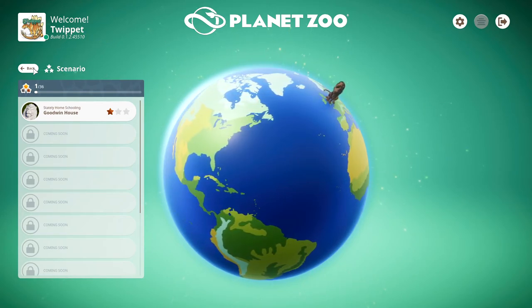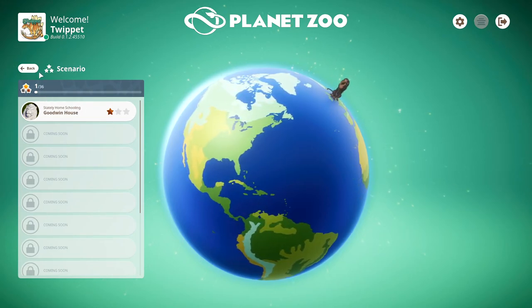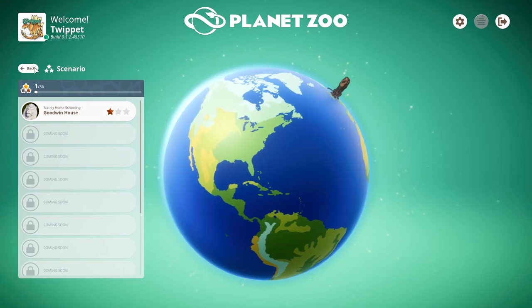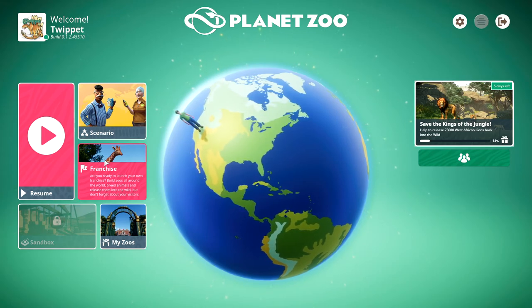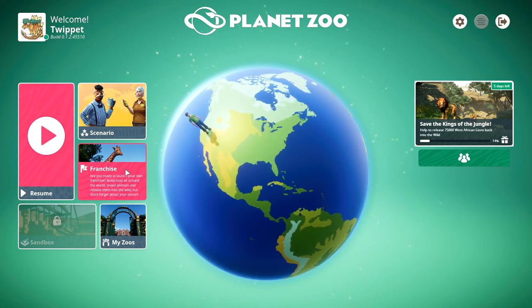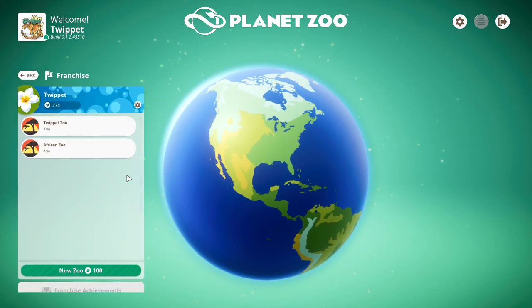Now I more or less know what I'm doing, but it only says I have one star for some reason — I thought I got all three. Maybe that's another glitch. This is in beta right now so there are going to be some glitches and things that won't work properly, but those will be fixed once the full game releases.